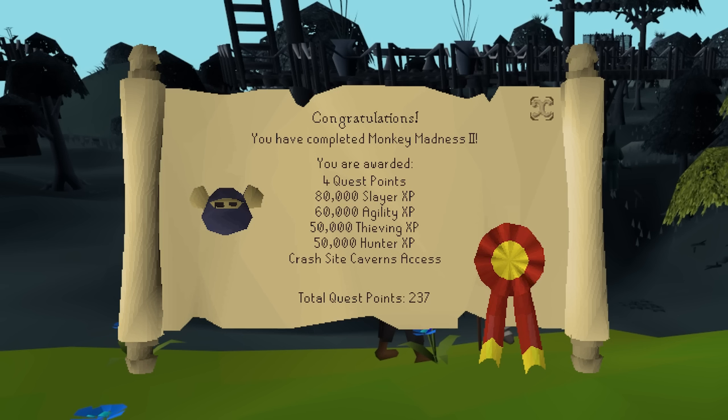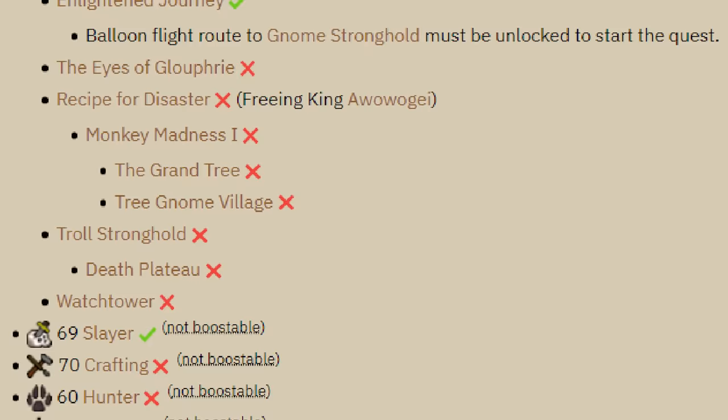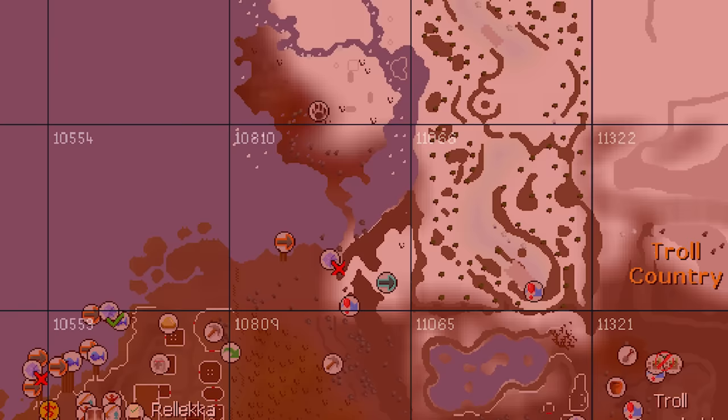Zenite shards are going for more than 10 mil right now, and there are tons of other reasons why completing Monkey Madness 2 will be great for this account. The quest has many different skill requirements; last episode dealt with probably the most difficult one — 69 Slayer. However, one requirement has turned out to be equally as hard, and that's Hunter.